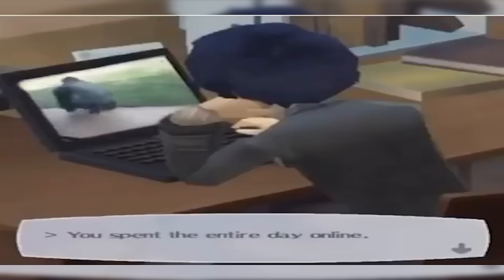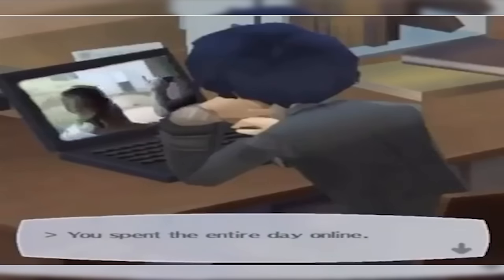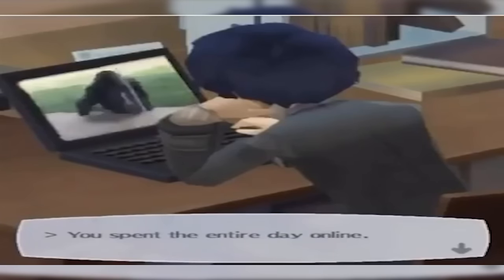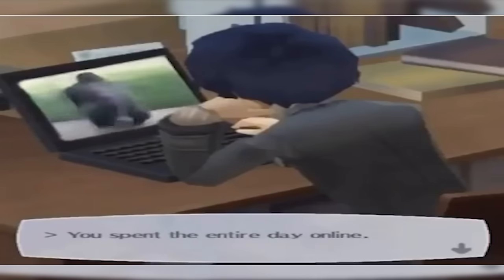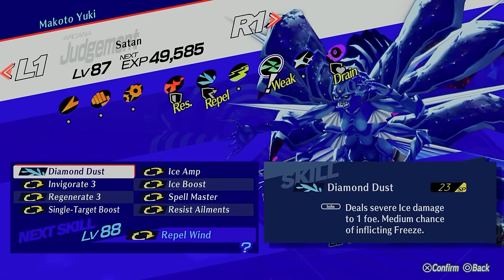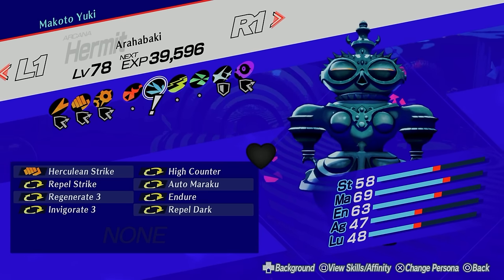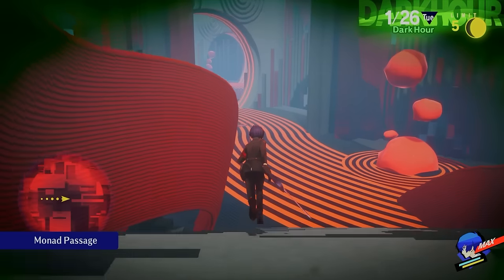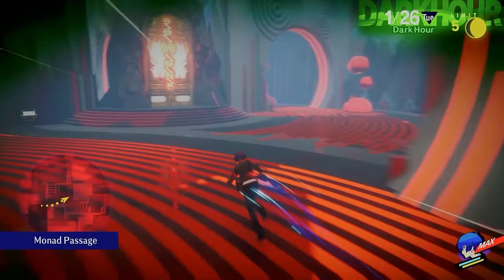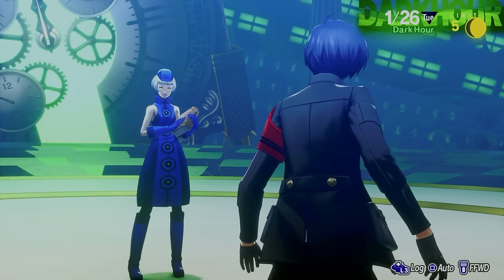So I locked in, did some research, and found some things that would let me turn this fight on its head and break it wide open. But in order to really do that, I'm going to need some help from a couple of friends: Satan, fully built for ice damage, and the persona that reflects physical. These would be the two Personas to help me break this fight wide open.